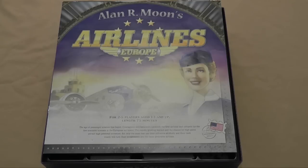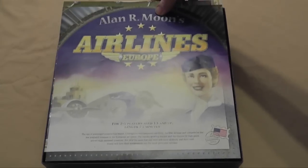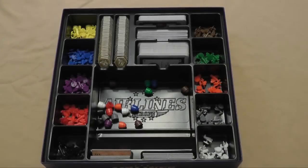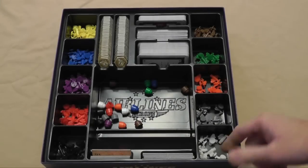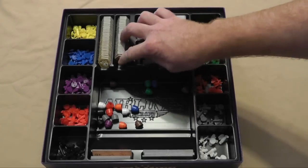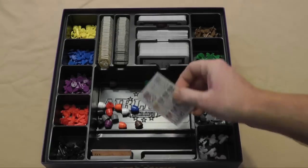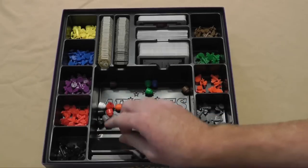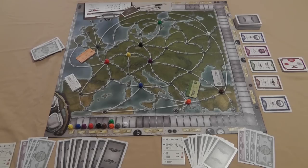Let me show you how the game plays and then I'll give you my thoughts at the end. I'm a sucker for well-designed game boxes and Airlines Europe doesn't disappoint. Once you take the instructions and the board out, you can see that each of the components has their own spot. The planes have their own places, all the cards, all the money, point tokens, player aid, and bonus cards all have their own slots.